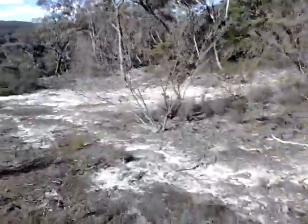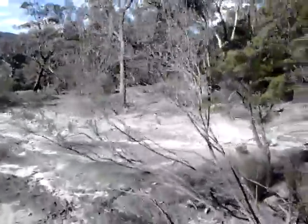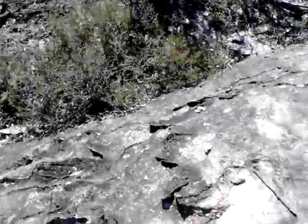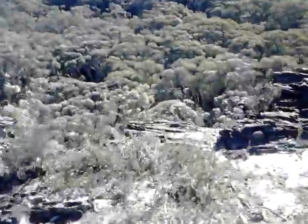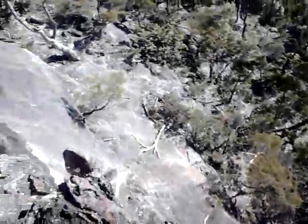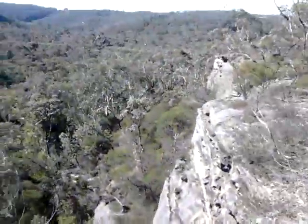Coming over this way, we have a bit of an open area. Coming over this way, you actually have the cliff part which goes down a little. Most of these rocks are really flimsy. That's the one on the camera. This is sort of a rocky outcrop that just comes out over to a fairly large drop.